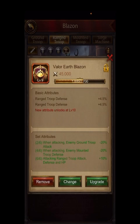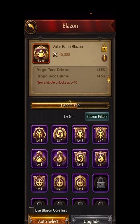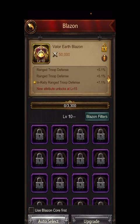So that's basically how Blazins work. Now this is the big one — number 10. Am I going to get a good one or not? If I get a good one I get to keep it, and if I get a bad one I've got a decision to make. We get: In Rally Range Troop Defense. That is pretty good — it's not perfect, but range troops are used a lot in rallies, and if you're setting a rally against a monster this works as well. There could have been worse — I could have got reinforcing range troop, range troop load, range troop training capacity, or range troop against monsters. So this is like option three or four. I'm pretty happy with that.